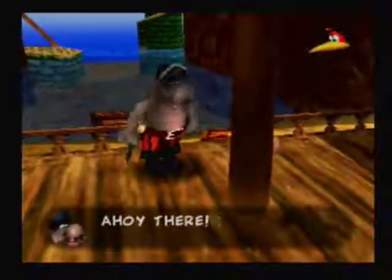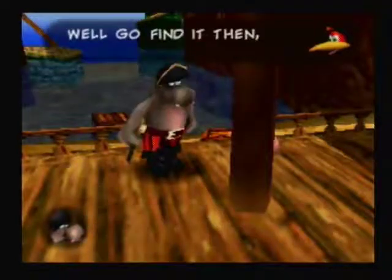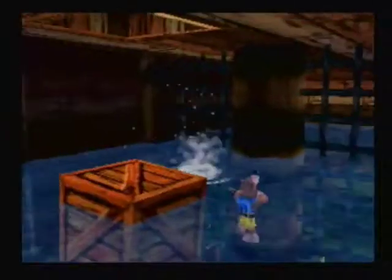Salty hippo, huh? Let's talk with Blubber the burper. He lost his treasure — it's in the ship. There's something up there too. Let's get in the ship. There's a hole there — you want to ground pound to break it and get through. So that's what I did. Let's find some treasure.